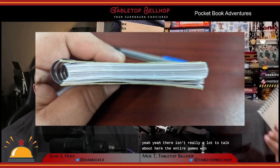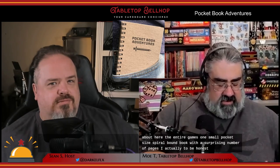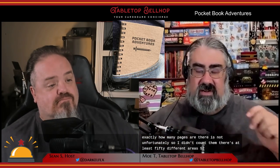Due to our copy being a prototype, we didn't do an unboxing video, though the production version is going to be very close to what we were sent. The entire game is one small pocket-sized spiral-bound book with a surprising number of pages — at least 50 different dungeons, each taking up two pages, so you're looking at at least 100 pages. The cover and back are thicker card, pages are thin paper. Nothing fancy, but it works for what this is, and the quality is a big part of what let David set the price at only $12. The iconography is clear and easy to read, as are the maps — I honestly have no complaints about quality.